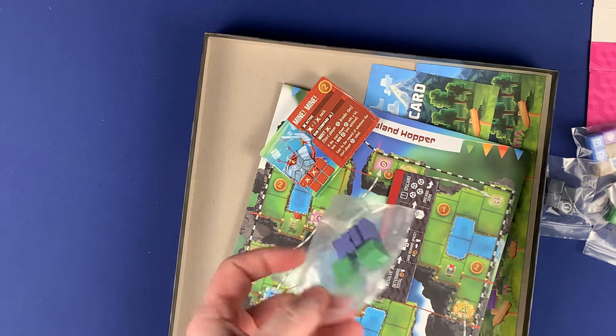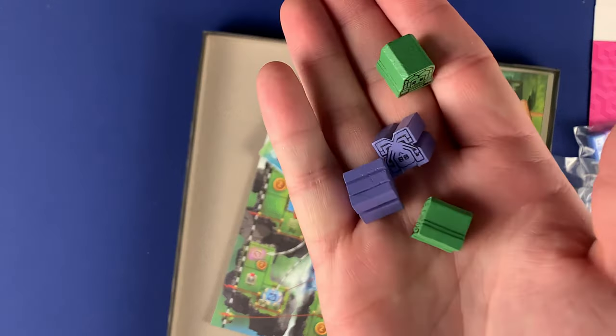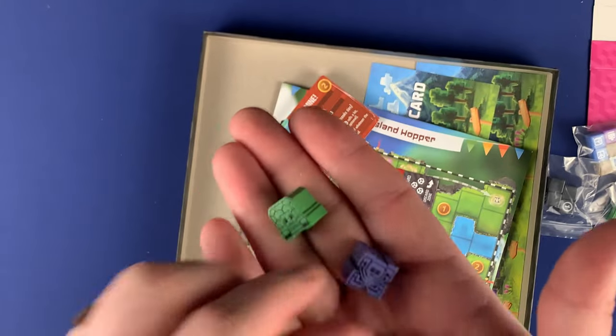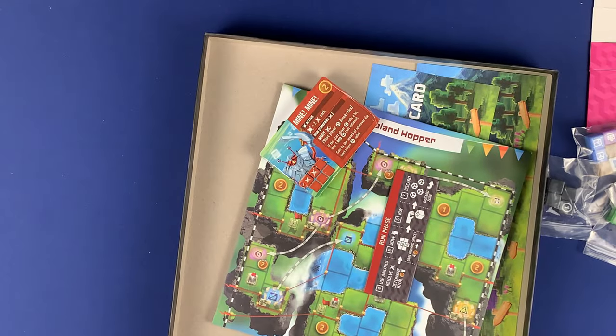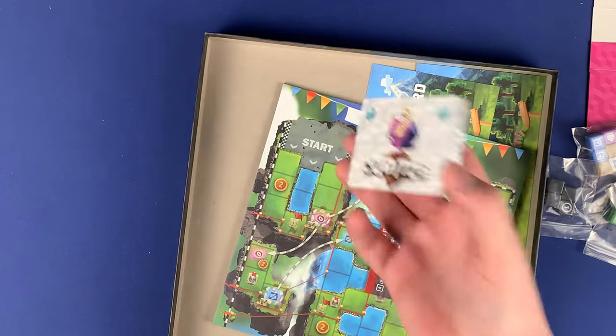You're going to have two new player colors — looks like a purple and a green — allowing you to play up to six players. The new player tokens are turtles and an octopus. Hopefully you can see those just fine. That'll be cool.